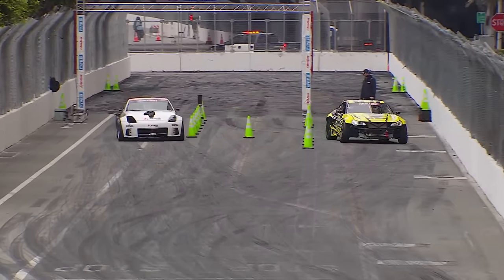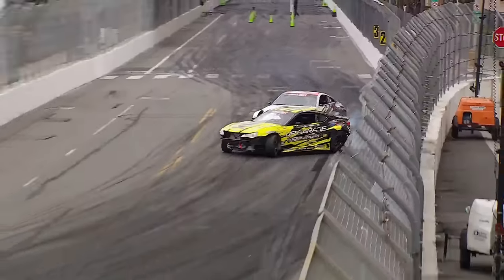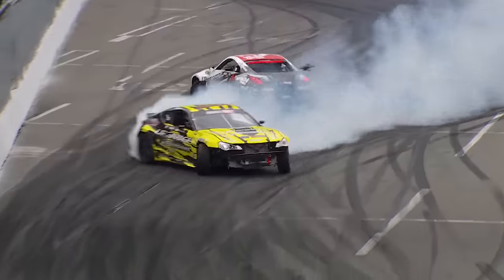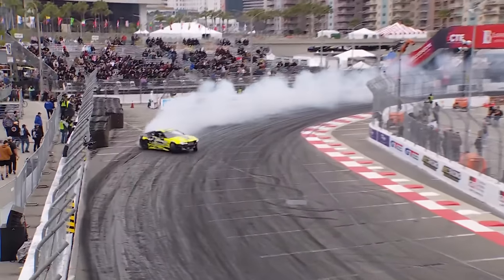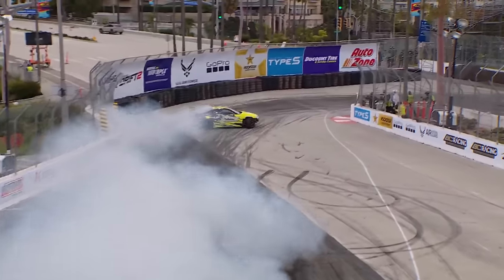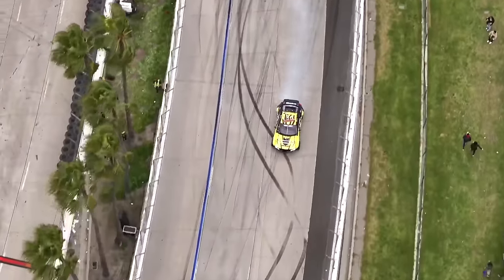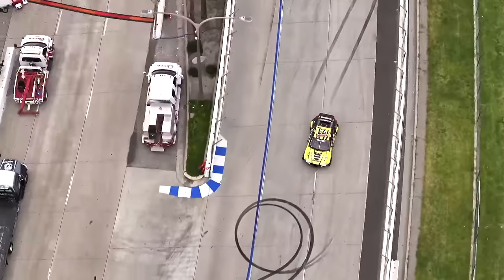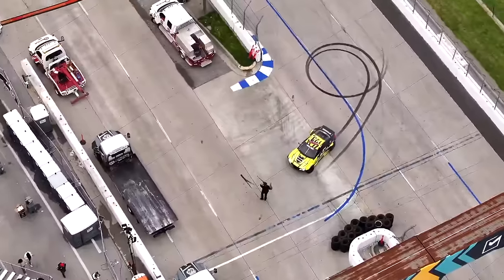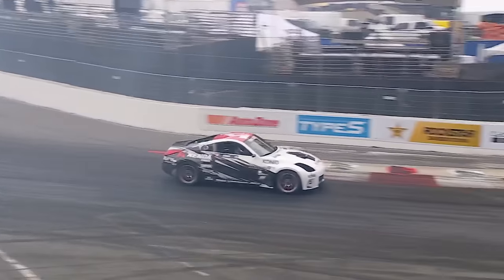Moving on to our next battle — Kazuya Toguchi and Alec Robbins. Kazuya Toguchi up garage, another 86, another Jerry Yang racing vehicle. Alec Robbins gets way loose — had some trouble there chasing down Kazuya Toguchi. Toguchi almost going to the wall, you saw him back off quite a bit going into outside zone three. But Alec Robbins spinning early on — that'll give Kazuya Toguchi a major advantage.